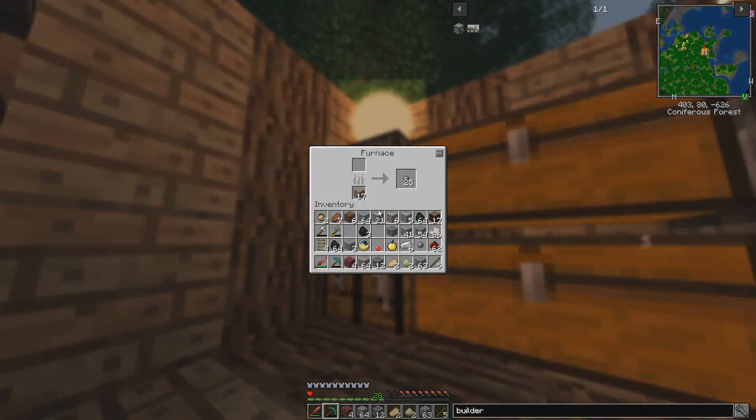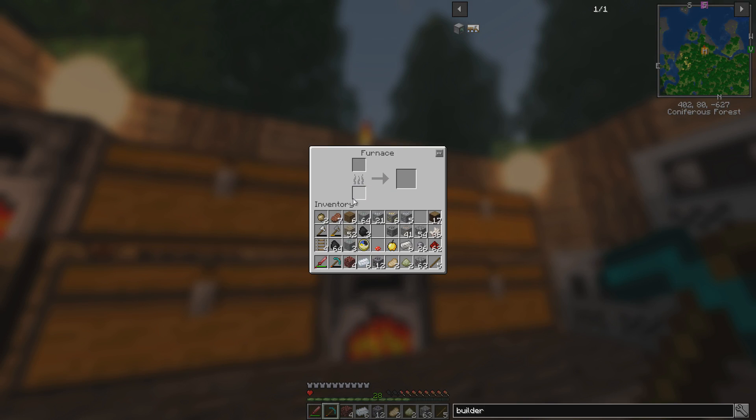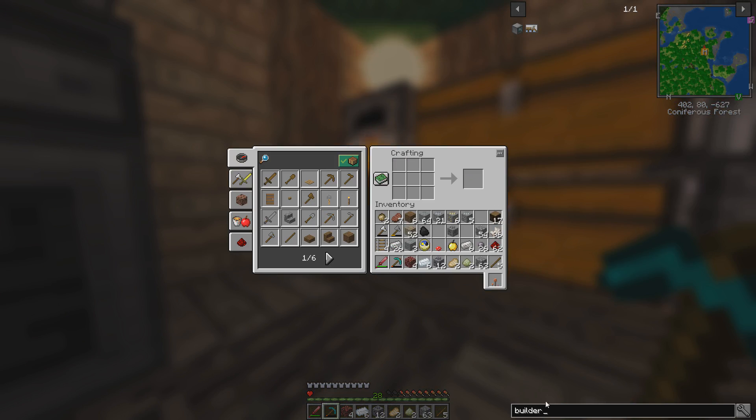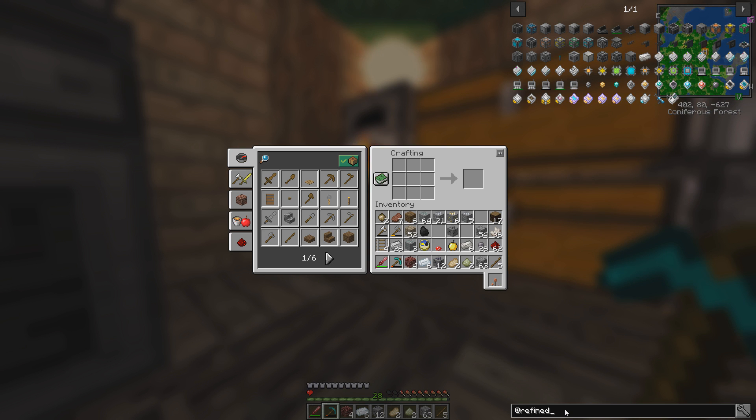Put in our stack of iron. We do have another whole stack of iron — we'll take that out too and put in almost another full stack of iron. So since it looks like we're not going to get an ender pearl, we should start in on refined storage.